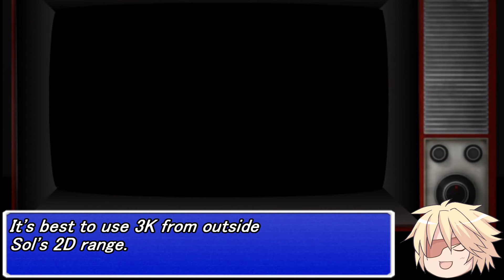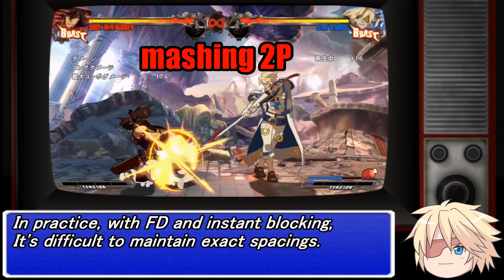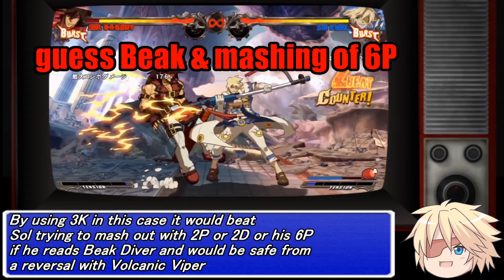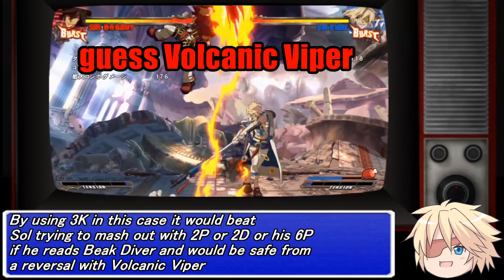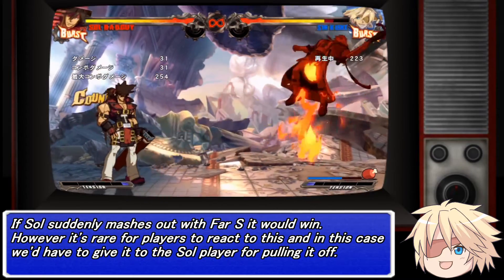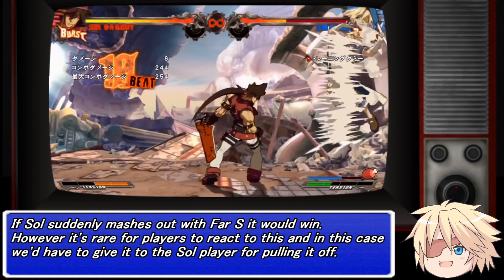It's best to use 3K from outside Soul's 2D range — recommended from the edge of Soul's 2D range. In practice, with faultless defense and instant blocking, it's difficult to maintain exact spacings. Using 3K here would usually beat Soul trying to mash out with 2P, 2D, or his 6P if he reads Peak Diver, and would be safe from a reversal with Volcanic Viper. If Soul suddenly mashes out with Far S, it would win. However, it's rare for players to react to this, and in that case we'd have to give it to the Soul player for pulling it off.